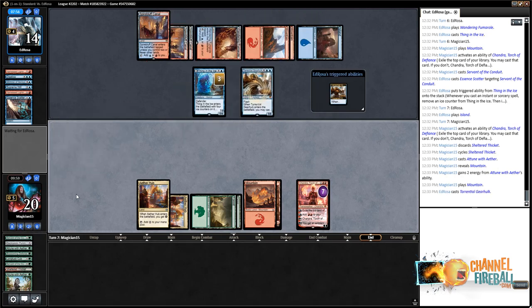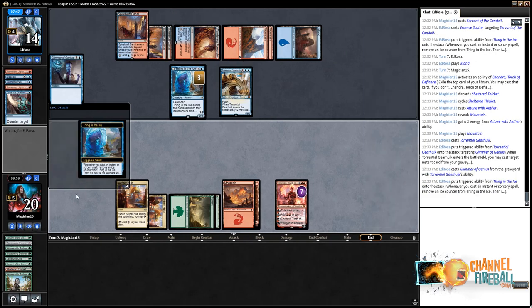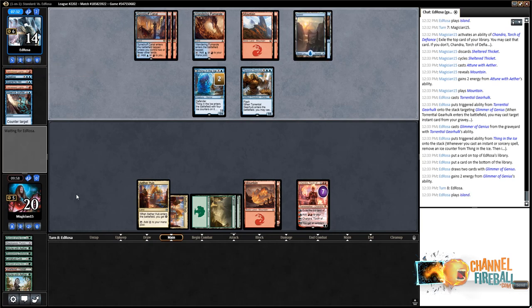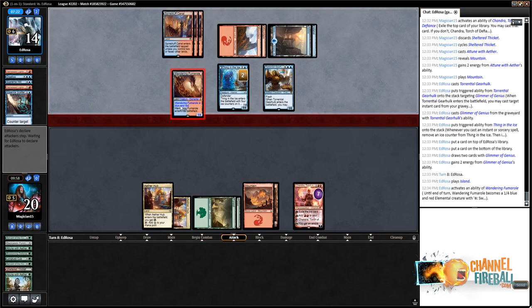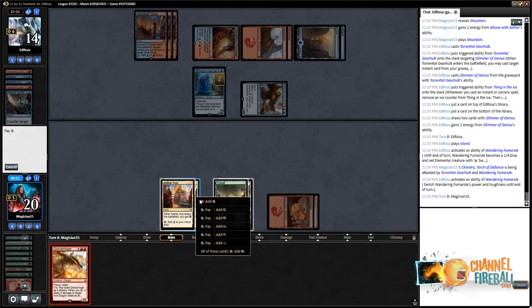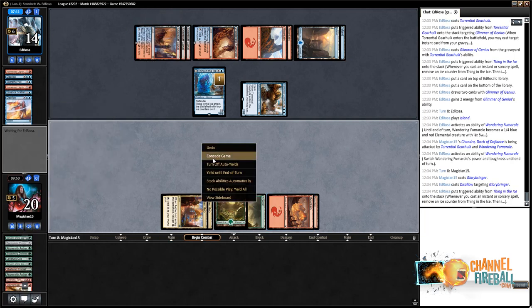The opponent having a Gearhulk is probably going to be the end for us unless we draw something very effective next turn. We kept one of the cards off Chandra. Fumaroll — flip it. The opponent can also use Thing in the Ice to pick up their Gearhulk to Disallow something. We have a Glorybringer — for better or for worse. For worse. GGs opponent. We're back for round four shortly.